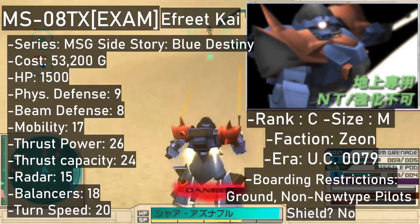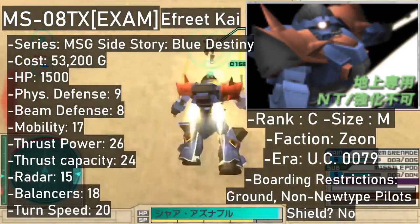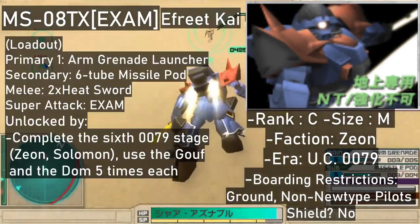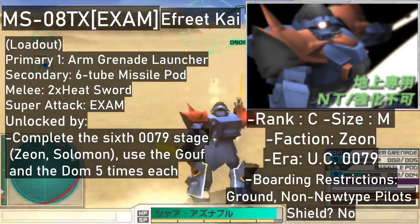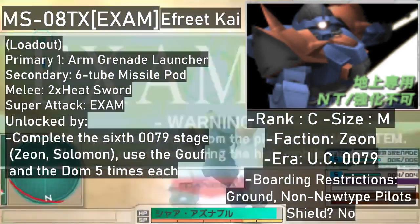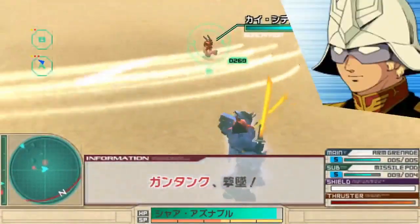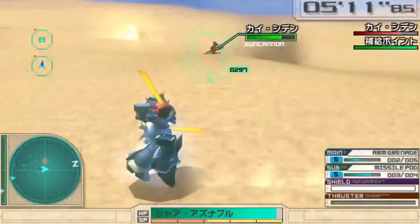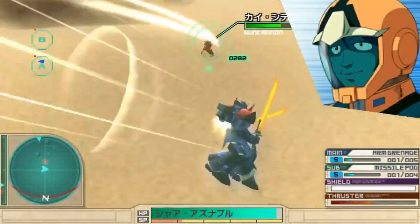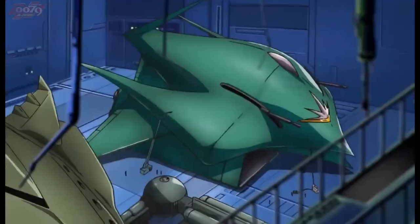The Efreet Kai, the second Nimbus unit, is a C-rank and a pretty good one at that. While not too heavily armored and packing only wrist grenades and foot missiles for ranged combat, the specs overall are fairly solid — not to mention the strong multi-hit combos or the EXAM system super attack. To unlock one you have to clear the stage after Solomon on the Zeon side, use the Gouf 5 times, and use the Dom 5 times. Then you'll just have to shell out 53,200 in the store.